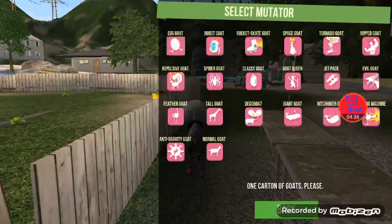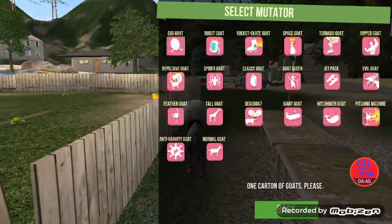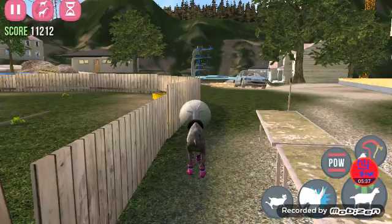You can unlock space goat, tornado goat — you have to use trophies for that. You can unlock repulsive goat, spider, classy — those are already there. Jetpacks are already there. Goat queen you can unlock. Evil goat you can unlock by yourself. Feather goat needs trophies. Tall goat needs trophies. Deadmau5 — you just need the Deadmau5 helmet, and you can unlock that, it's easy. Giant goat needs trophies. Hitchhiker goat you unlock by yourself. Pitching machine — you can get it two ways, but the real way is to get trophies and do it. Anti-gravity goat is as I showed you, and normal goat is just by yourself. Yeah, those are all the things I named off.